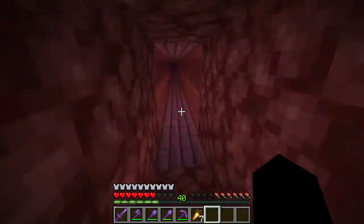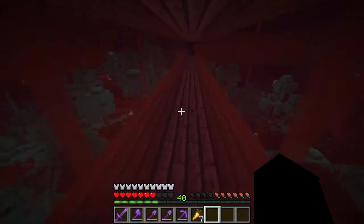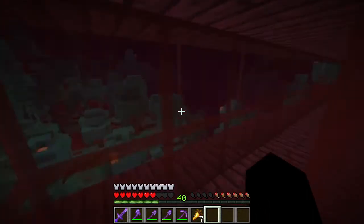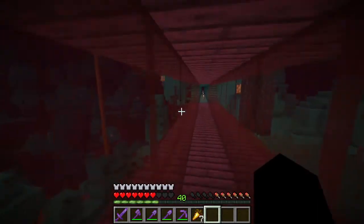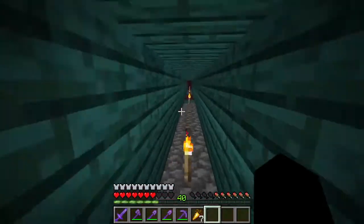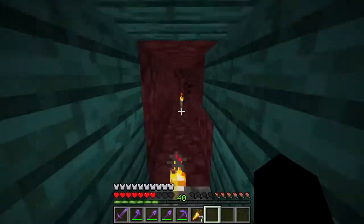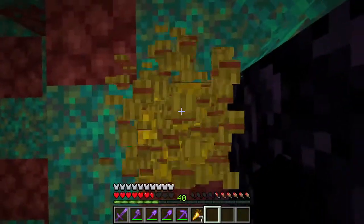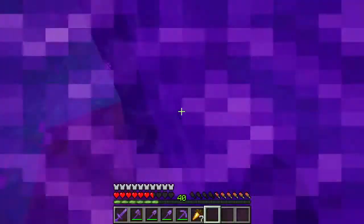Originally this was made out of cobblestone, and I decided I don't like getting hit by blazes from the nether fortress below. So I made it out of this design — it looks pretty cool with the crimson wood and the red glass. This area is blue because of the warped forest. It looks pretty cool, and from the outside it looks way cooler. Then we drop down here on the hay bale, and this portal will take you to the stronghold.